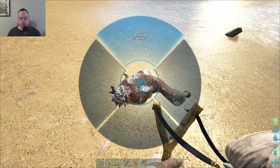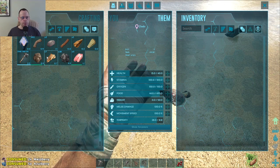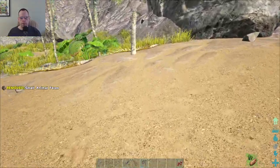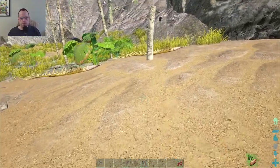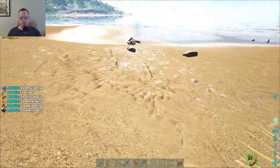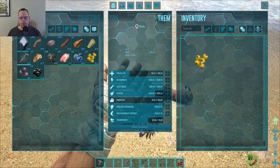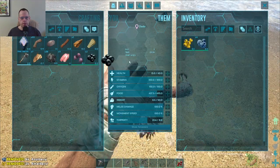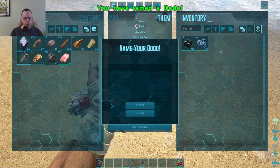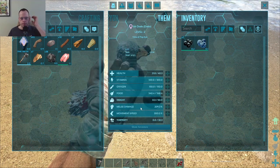Okay. Inventory. Access inventory. No, no, no. Dang it. Why am I carrying around feces? Okay. So, let's put him away. Grab some berries. Go back over here. Inventory. Check. Check. Dodo bird. Dodo bird. Mr. Do-do. Interesting. Interesting.